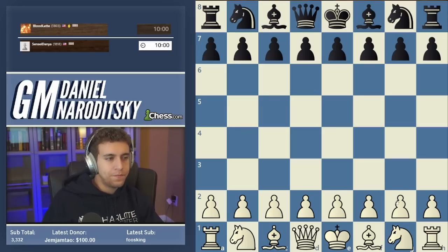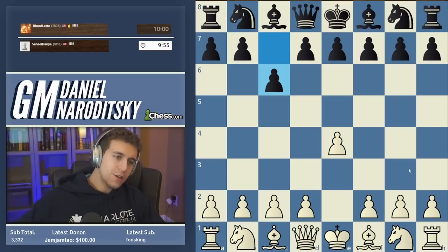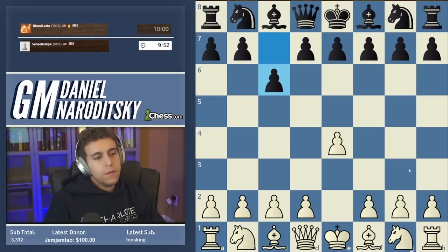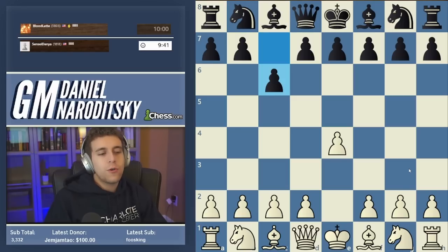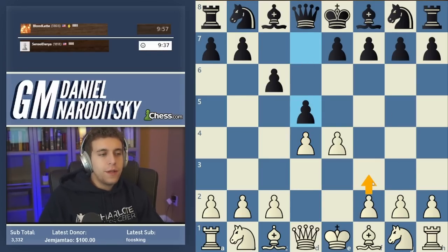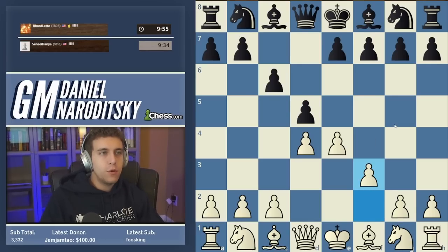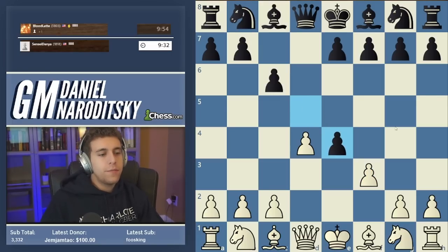At 1800, we're going with our trusty 1.e4. As far as I remember, we haven't faced the Caro-Kann too many times, and there are a gazillion setups you can choose against it. It doesn't matter as much what setup you choose — what matters more is that you know it well. We've played the Fantasy before, let's repeat it and see how it holds up at this level. That's the move f2-f3, which doesn't have the greatest reputation, but in my opinion very undeservedly so — it's an incredibly tricky line that can lead to quick victories if Black is not very precise.